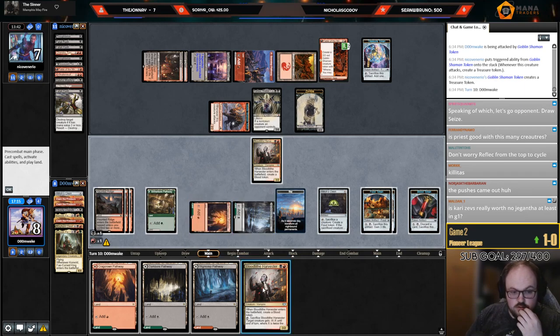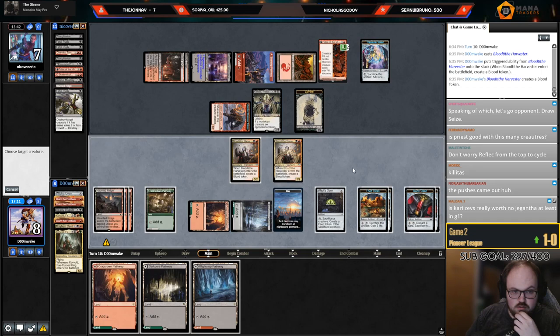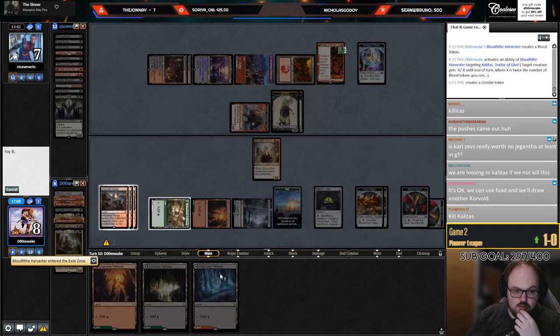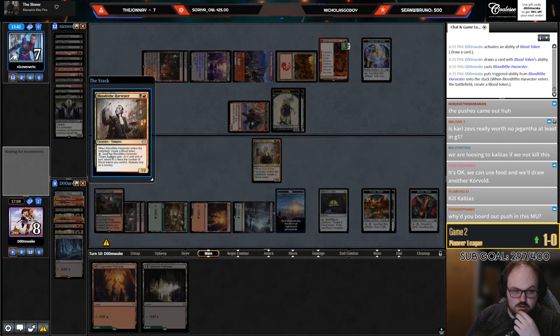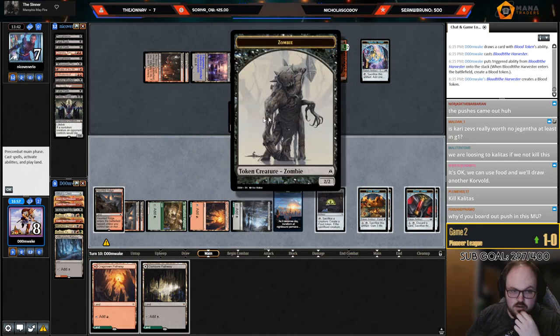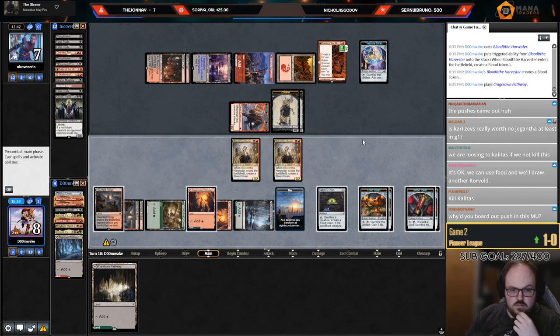I think I have to be fine with that exchange — I didn't bring in the Pushes. I kind of want to play a land so I can sack a Food and not just take six. Play this, kill Kalitas. I don't love it, but okay — it's actually not that terrible. I'll just sack a Food — so we go to 11, take six, go to five.